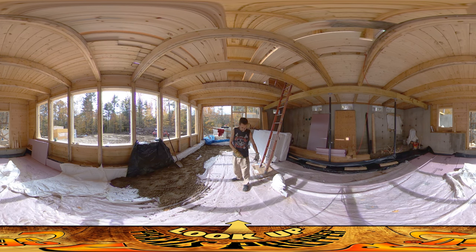On top of that vapor barrier I'm putting pink foam insulation — you can see a bunch of it still exposed behind you. It's two inches of pink foam all over the floor and up on the walls. Then on top of that I'm putting another layer of plastic.